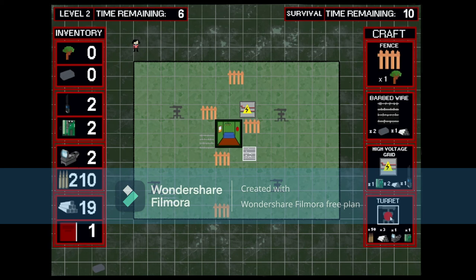In the top left corner, a level number and time remaining are being displayed. In the top right corner, survival time is being shown.